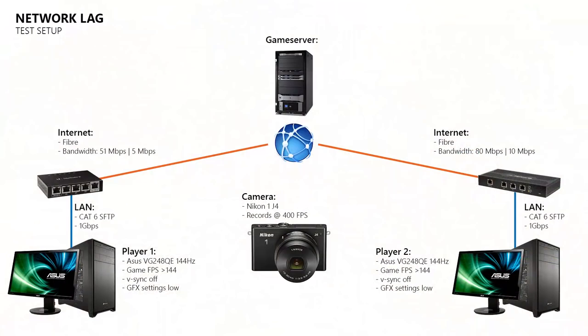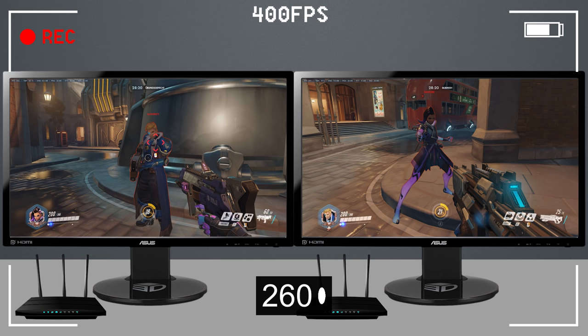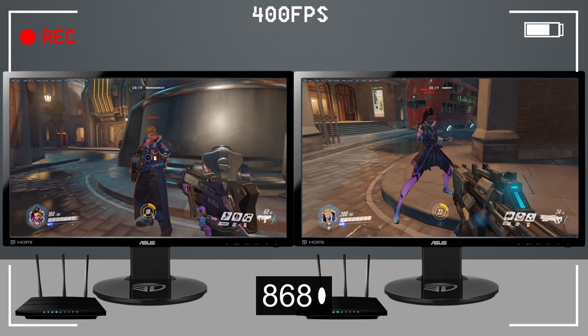To test that I use a high speed camera, two PCs where each of them has its own fibre internet connection and a 144Hz gaming monitor on which the game runs at more than 144FPS with all graphic options set to the lowest value. To measure the delay between the players I point my high speed camera at the monitors and then have player 2 fire 20 times at player 1. Inside the high speed recording I then look for the frame where player 2 starts to fire and count the frames until I see that the damage was received by player 1, indicated by either blood splatter, a damage indicator or the update of the health indicator.